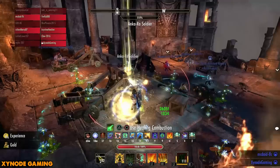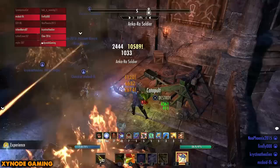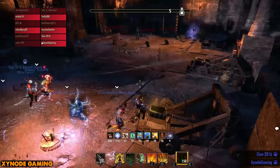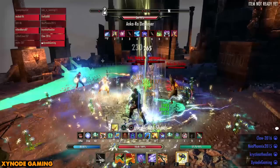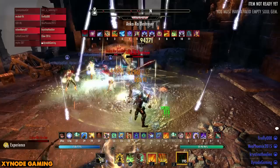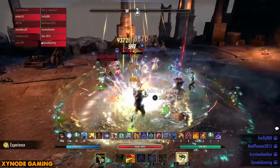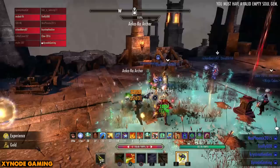Remember what I said at the beginning: make sure you interrupt the flame shapers — that is crucial for this fight. Before the boss there's one more ad pull: lots of small enemies plus a destroyer and his mate. If you get spread AoE from the destroyer, stand still and don't run into the group with it. Make sure you're not standing in front of his spin or cone attack. The war priest has nasty heavy attacks that knock you down but don't do much damage — if it tries to hit you as a DPS or healer, just block. Don't panic, don't run around. Stick to mechanics.